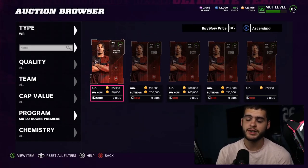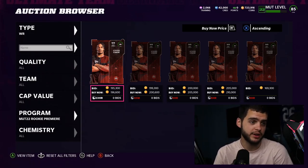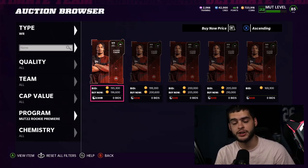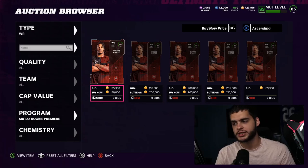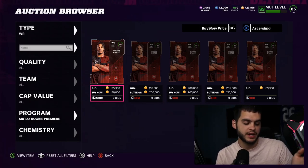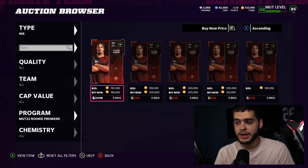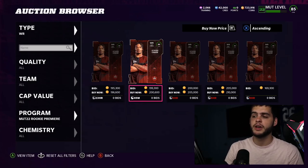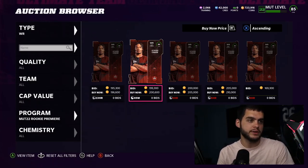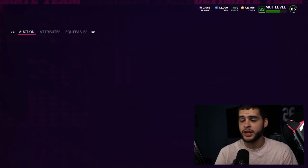Jamar Chase is already down to 196k — I sold him at a higher price than you could sell him now. A week ago you could have gotten 300k for him. The reason Jamar Chase had such high value is that he was the fastest guy in the game, but he is no longer the fastest. He's only holding value because he's a pretty limited card — only about five of them on the block.